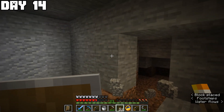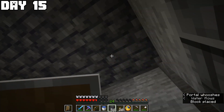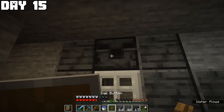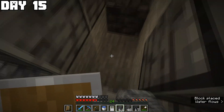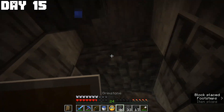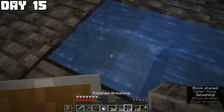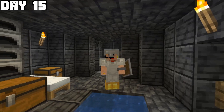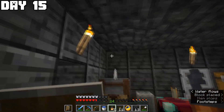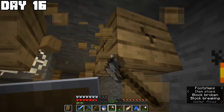Day fifteen was the day I renovated my bunker to look nicer using all the different grimstone blocks. I made a proper entrance, filled up walls and roof, filled the pool, gave a little tour, and made lanterns to replace the ugly torches. On day sixteen I went on an adventure through the mineshaft around the bunker, found coal, gold, another minecart chest with iron, and stumbled across a cave spider spawner. A creeper blew up part of my base but luckily not my bed.